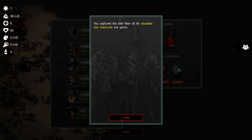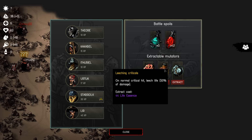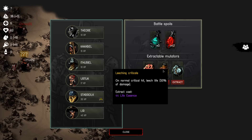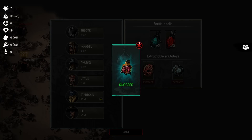Go us! Let's check the rewards — you captured the site, now all his valuables and resources are yours. Mind of a Thinker: increases concentration by 7. On normal critical hit, leech life 50% of damage — yeah, that's nice. Grants immunity against pulling, grabbing, lifting, and bashing, but not against ramming. I think I'll take leeching criticals — anything that restores health is going to be useful. Sounds good, let's get that then.